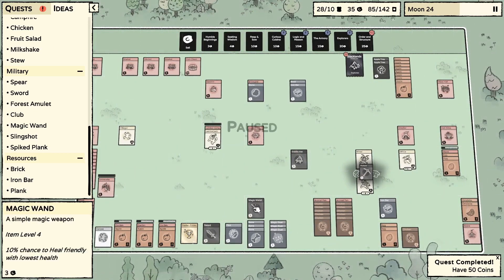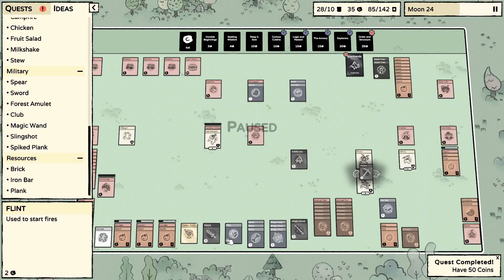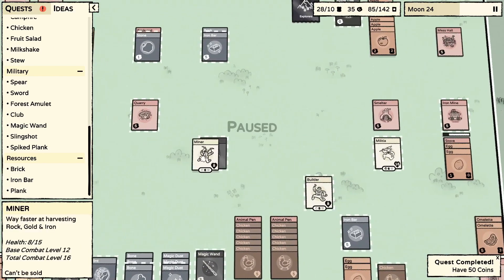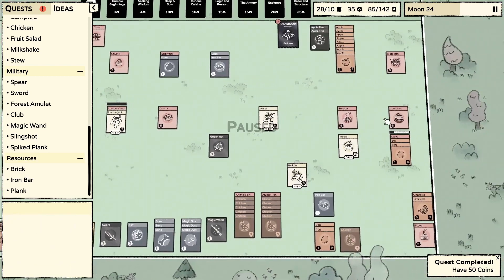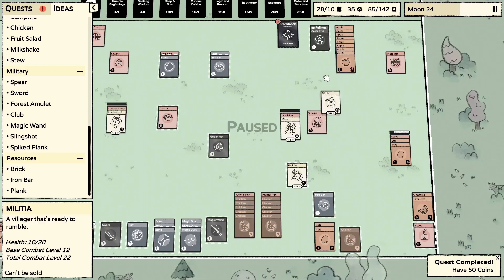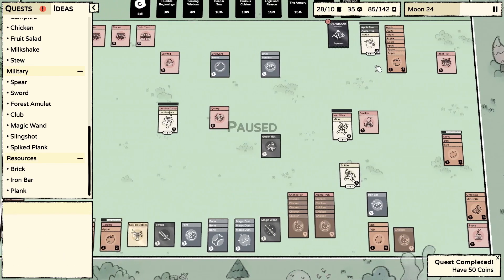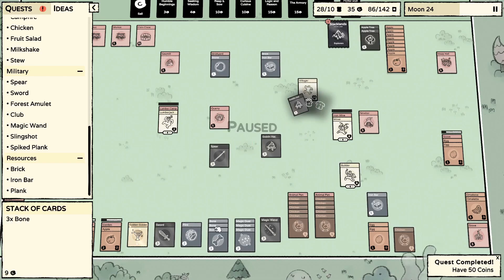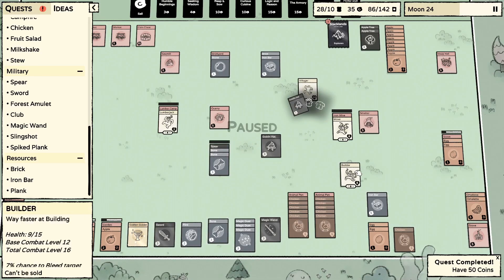Board is getting straightened out — we've got our magic wand, we've got our sword. Who gets the goblin hat? Two bones — we'll make a bone spear with that. That's huge!